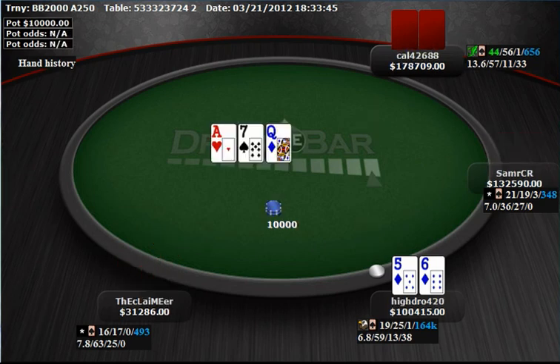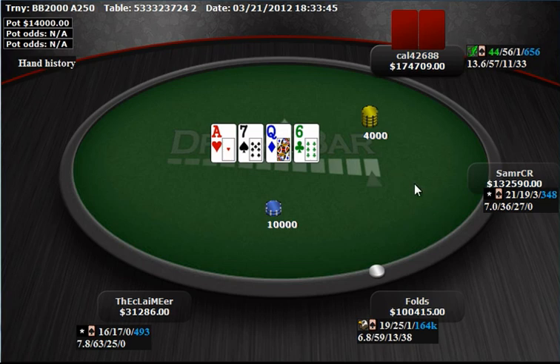Here I open 5-6 suited on the button. Cal checks on this 3-overcard flop. I check back, turn a 6, and he leads for 4,000. I elected to just fold. I played this hand pretty passively, and at first I thought I should definitely be c-betting the flop, and now that I've made a pair I should definitely call the turn. But it might be true that Cal's probably leading the turn with anything like any two after I check the flop. Most hands are going to have at least some equity against me, and I think too often I'll be paying off a value bet.